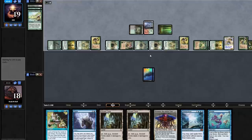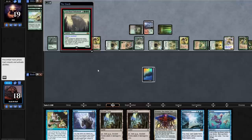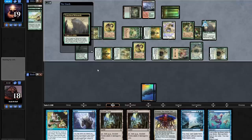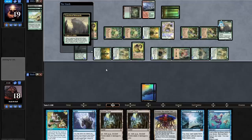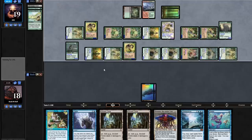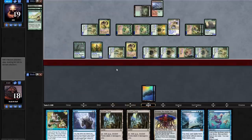They have two Quirion Rangers so they can untap. There it is. Let's see how big these creatures are — that was a sweet trick. They gave their things base 5/5 before, and they also pumped with Hoof. So they're all 5/5s that get the Hoof bonus. Any one of their creatures is a lethal attacker and they're attacking with three creatures. Not bad — you did it.